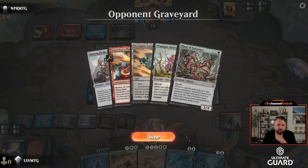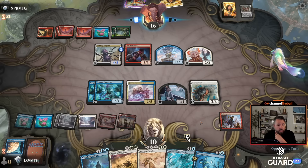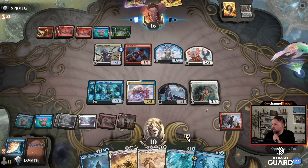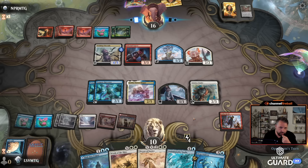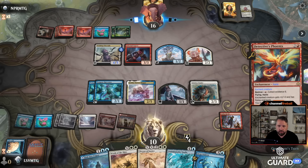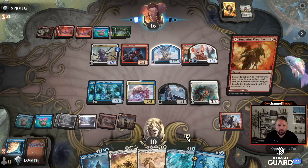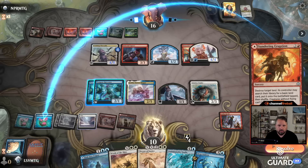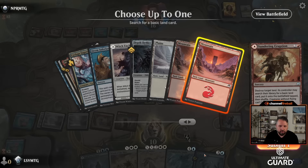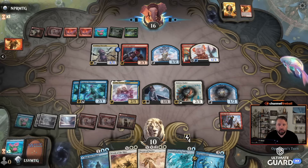They're bestowing — Collect Evidence six — so they can bestow and give a thing +2/+2, flying, and haste. Bestow onto the Writhing Chrysalis is actually pretty good. I'll be protected from that after this turn, so I'm going to go to four here off that. Maybe get this rat token in — oh, really not on the Chrysalis. Do you think you have attacks otherwise? Oh, am I dead? I guess I am — they had Sundering Eruption, that was their draw. I don't have a blue left. I guess I am going to lose one here.